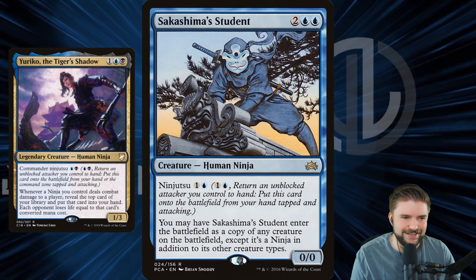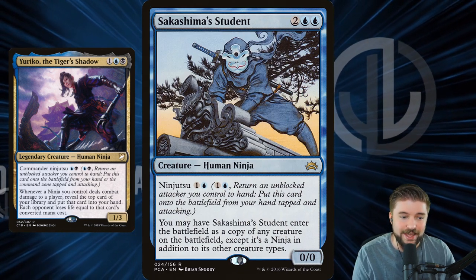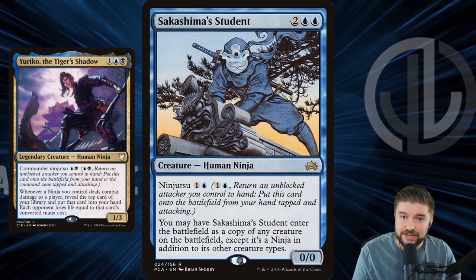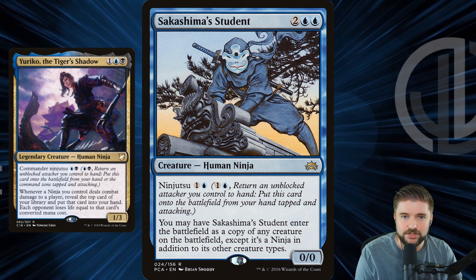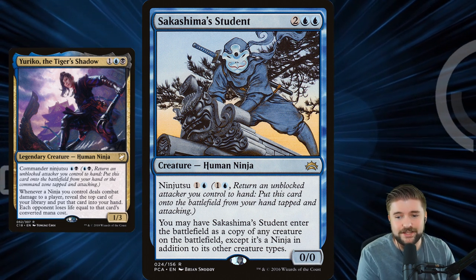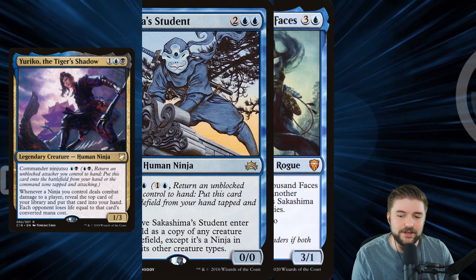I like Sakashima's Student in this. It's got a two-cost ninjutsu and it enters the battlefield as a copy of any creature that you control, except it's a ninja also in addition. So it can copy one of your ninjas, or it can become a ninja copying something else that's absolutely ridiculous — like Keeper of Keys, something like that.